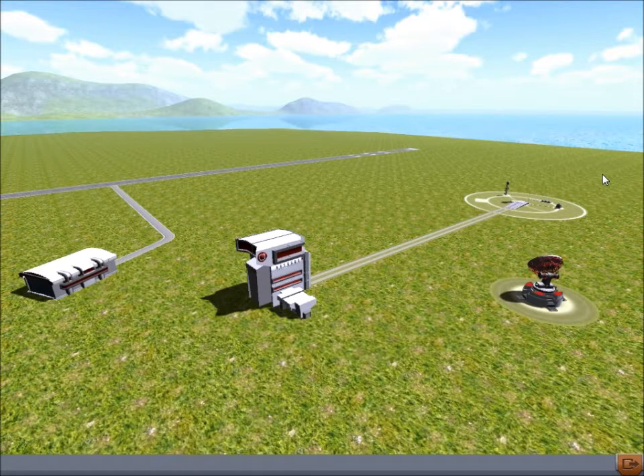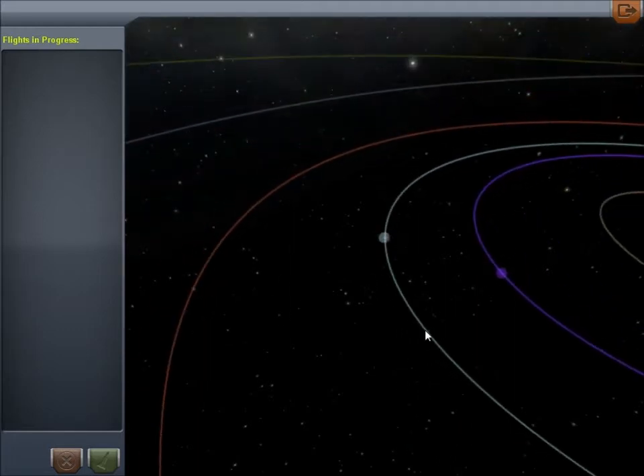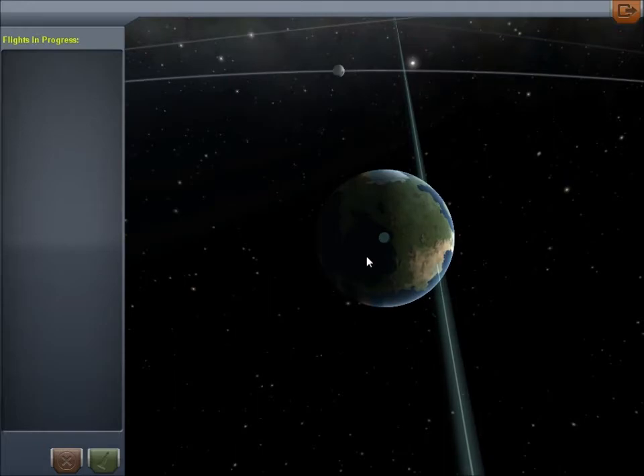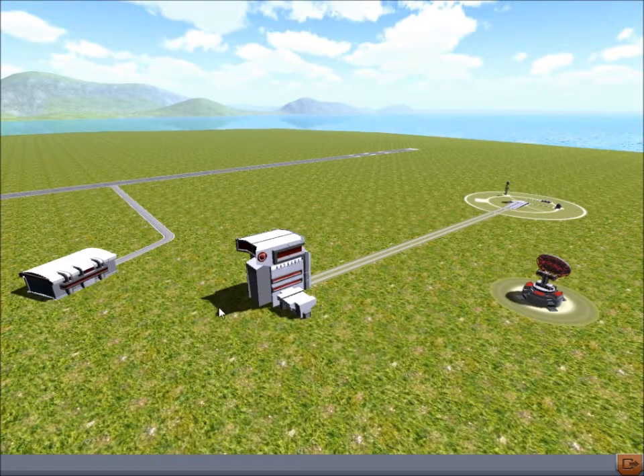So what you see in front of you is the space centre view. Over here we have the runway and the space plane hangar down here — we're not going to be using that very much. Space planes just flop around the sky too much. Down here on the right we have the tracking station; click on that and it takes you into space where you can see all the planets. Over here is the launch pad where we'll have lots of spacecraft and possibly explosions. And down here we have the VAB, the Vehicle Assembly Building — that's where we're going to be spending a lot of our time building spacecraft.